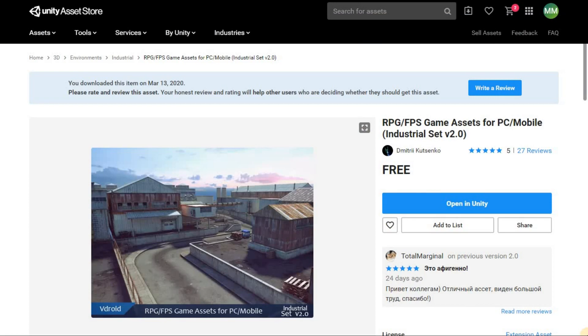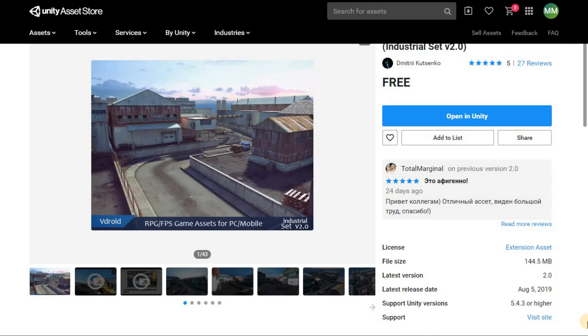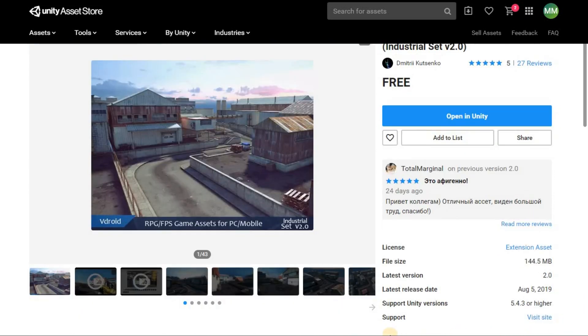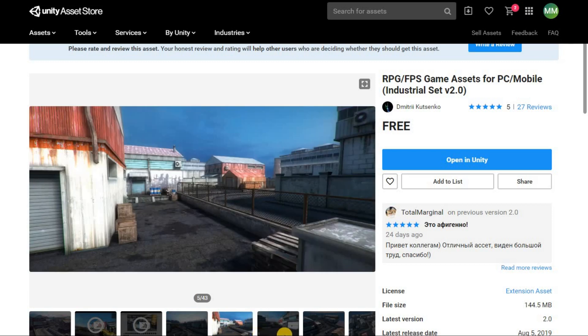Our final asset on the list is an RPG slash FPS industrial set published by Dimitri Kutsenko, which is suitable for PC and mobile. There is a paid version of this asset pack as well. Its download size is 144 MB and it supports Unity 5.4.3 or higher. Its latest release date was on the 5th of August 2019.